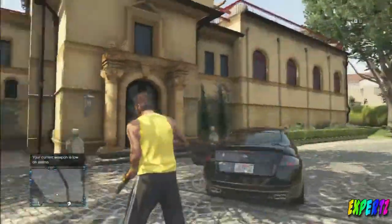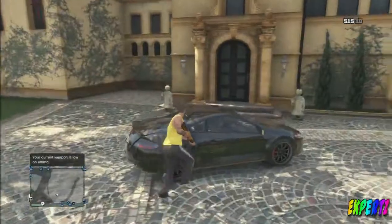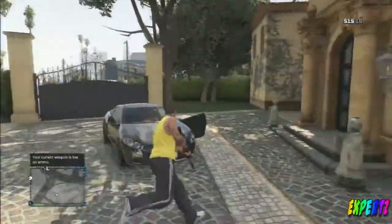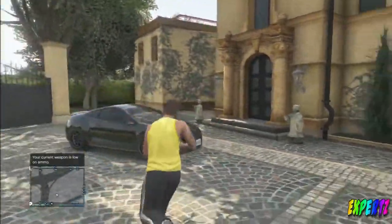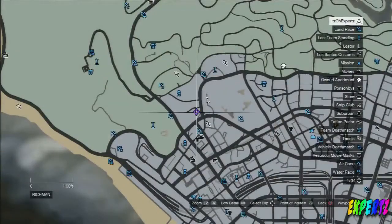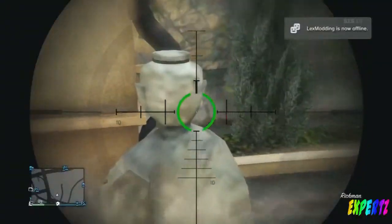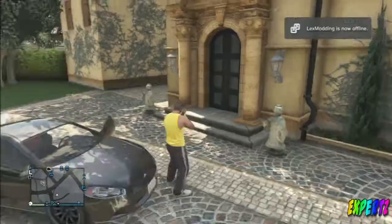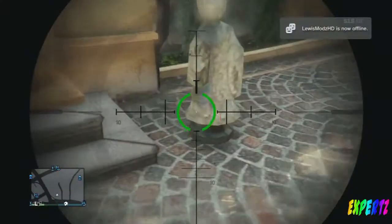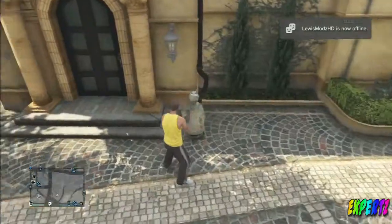Hey guys, I'm AllExperts, and to begin this video, this is a sweet Easter egg — it's a Lego Easter egg. These blocks in front of this mansion look exactly like Legos. You guys want to see on the map where I am, and there's actually a second part of this video where you see more of these — about six, seven, or eight of them.